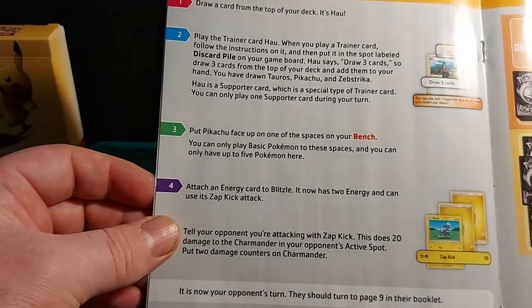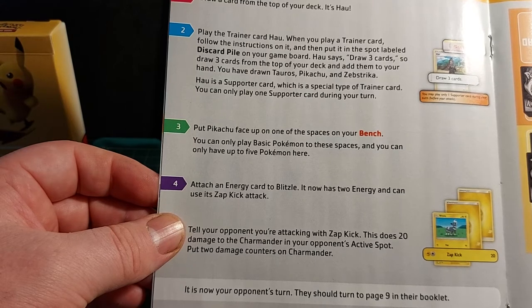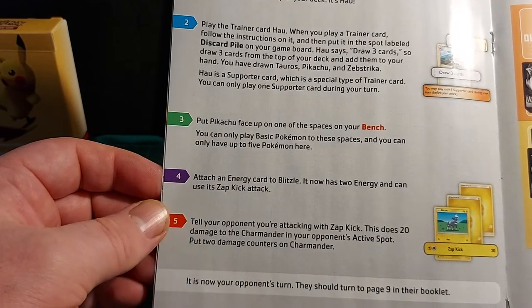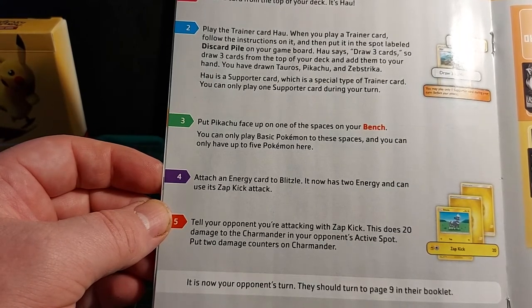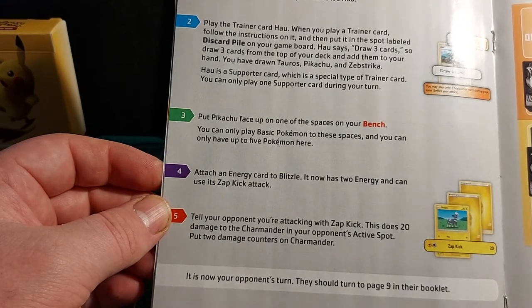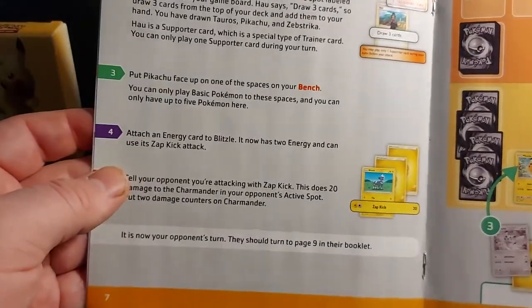Your second turn: draw a card — it's Hau. Play the trainer card Hau; when you play a trainer card, follow the instructions on it and put it into the discard pile. Hau says to draw three cards, so draw three cards and add them to your hand — you have drawn Tauros, Pikachu, and Zebstrika. Hau is a supporter card, a special type of trainer card, and you can only play one supporter card during a turn. Put Pikachu face up on one of your bench spaces. Attach an energy card to Blitzle — it now has two energy and can use its Zap Kick attack, doing 20 damage to Charmander. Put two damage counters on Charmander. It is now your opponent's turn.